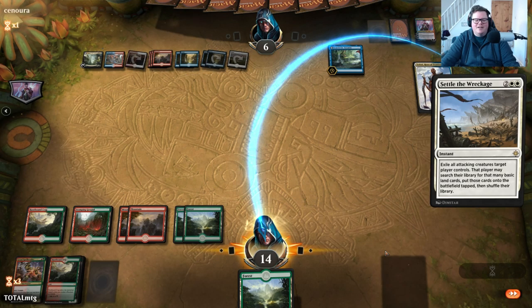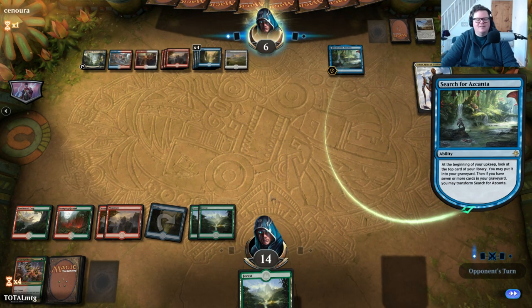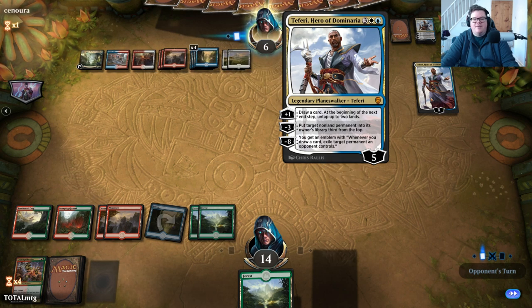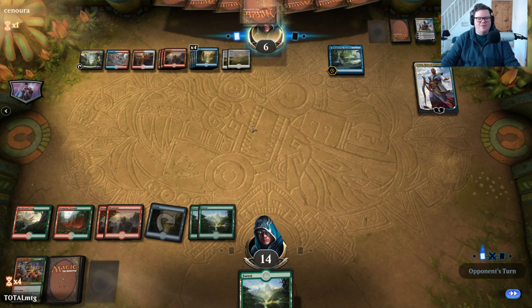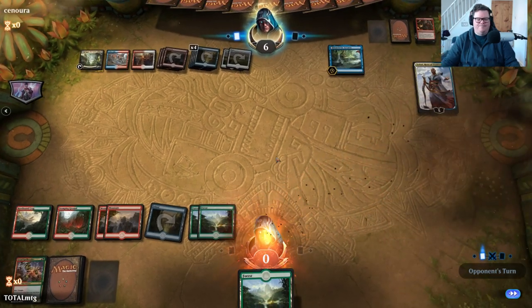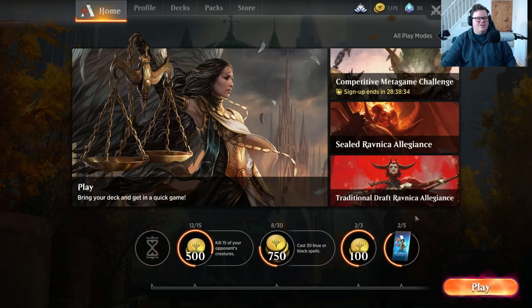Some decks have taken out Settle the Wreckage, which is what made me think they might not have it. That was our chance unfortunately. It will just play out now — Teferi is going to tick all the way up, Escape Cantor is going to find what they need. Our only way of winning now is for them to deck. Well they could just keep looping Teferi — targeting their own permanent zone, minus three, put it down, draw it. There's the 10 damage and we don't have to worry about them looping. So close yet so far — we end on a Teferi defeat.